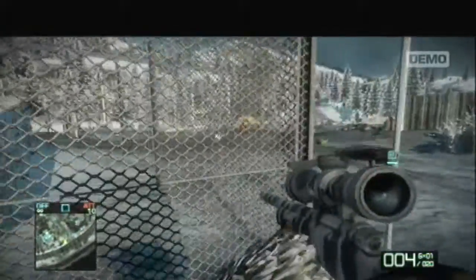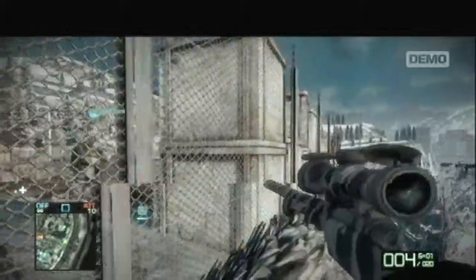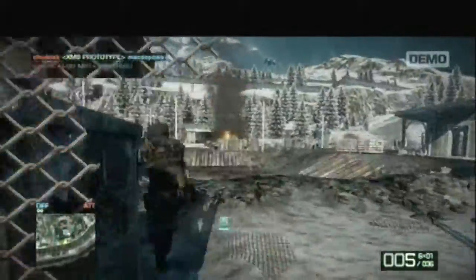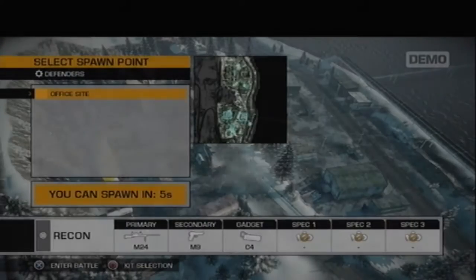You can run over people with your vehicles. The ATV has no gun, but you can run people over, which is kind of fun. I spotted this guy, switched weapons — the weapon switch is fairly quick — and the weapons are fairly powerful.